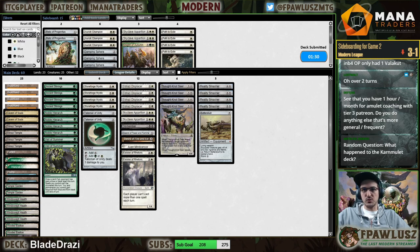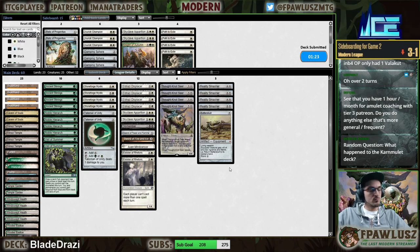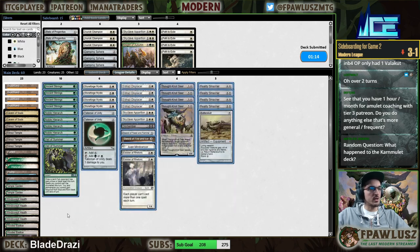Random question — what happened to the Kumena deck? It's a perfectly good deck. I think there are too many Swiftspears around, but it's a perfectly reasonable deck to be playing.